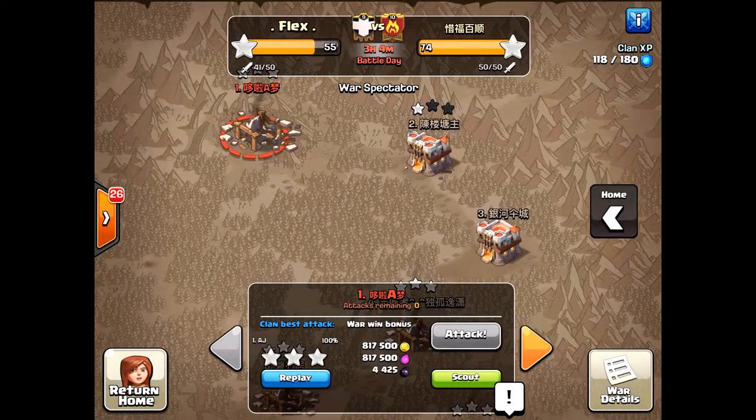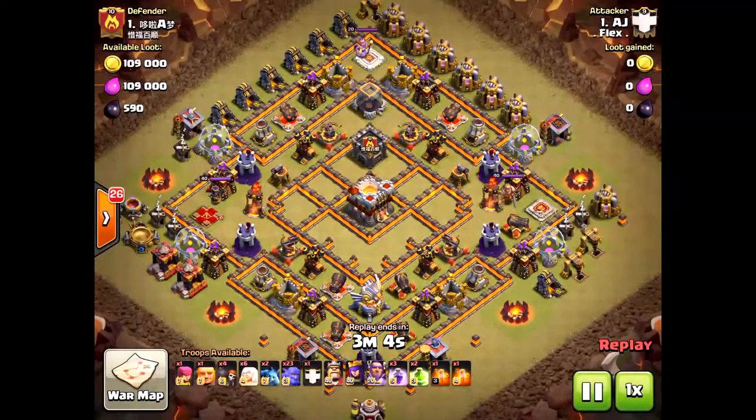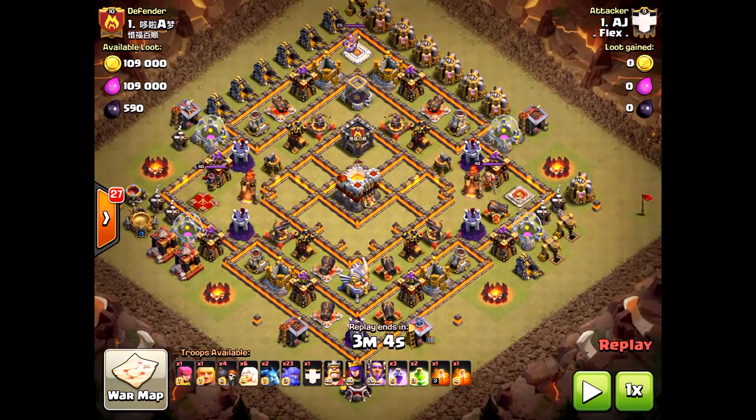Good to be clashing with you, my friends. Halo here. We have some bowlers versus valkyries at the Town Hall 10-11 level. Let's see what's going on here — this is max on max domination, beast against beast. All I'm saying is: total destruction is about to happen.